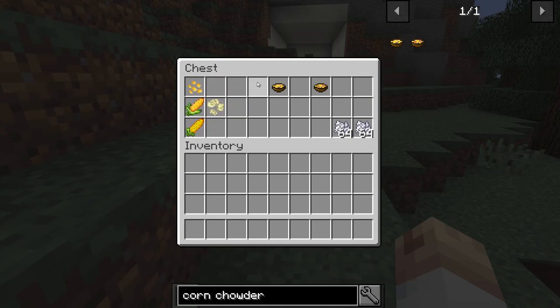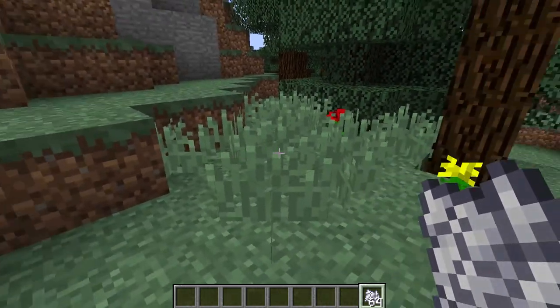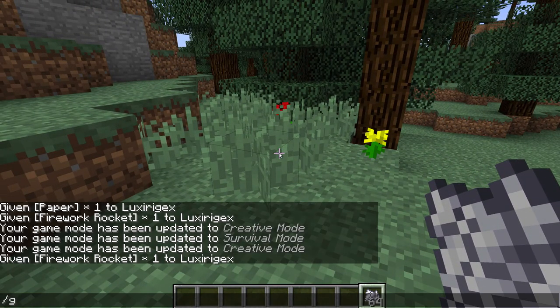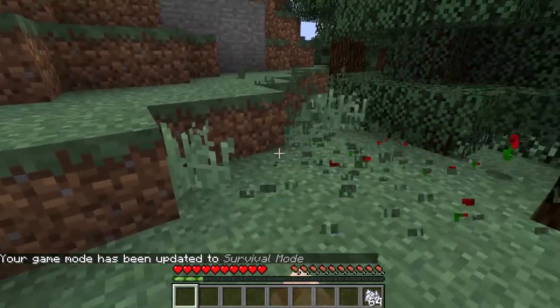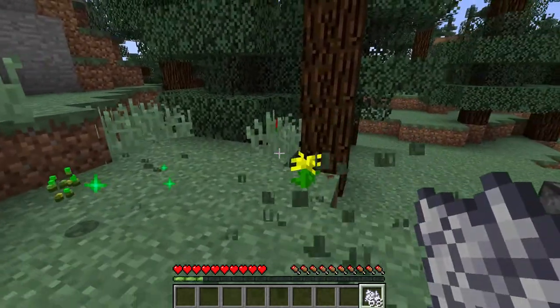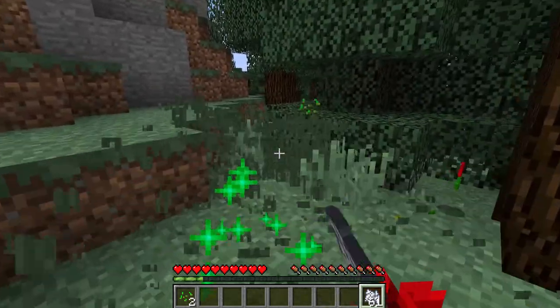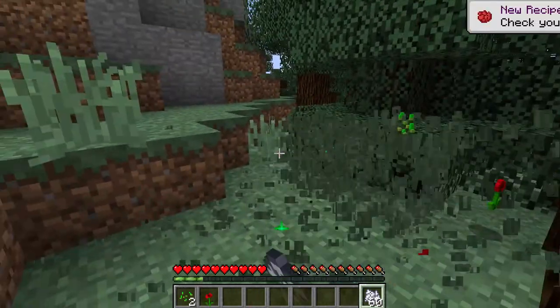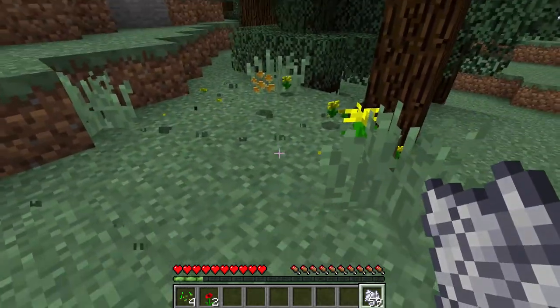So these are the things. If you were to download the mod you will have these things. In order to get the Korn Kernels you might be wondering how do we get them — very easy. All you have to do is break grass. So let me just go ahead into game mode 0. We'll try to knock it down and hopefully get some Korn Kernels. They will have a very low percentage chance of dropping from grass, but this is the only way you can get them from the mod itself. It's like finding seeds but you have to be really lucky.